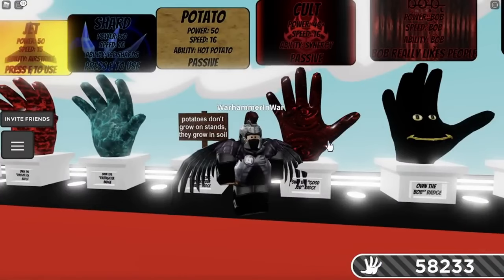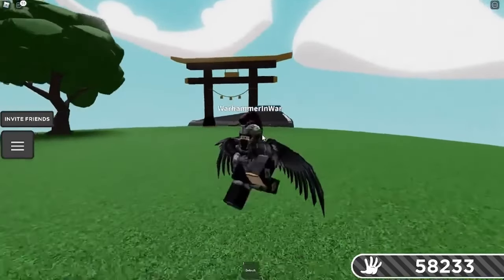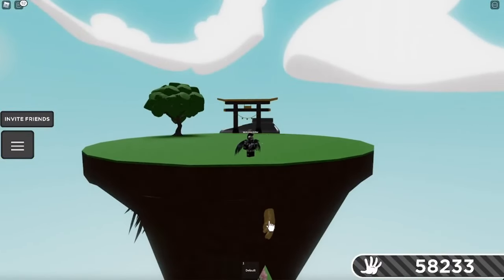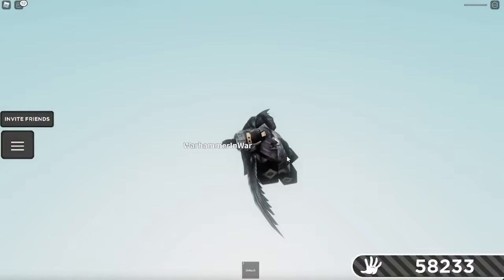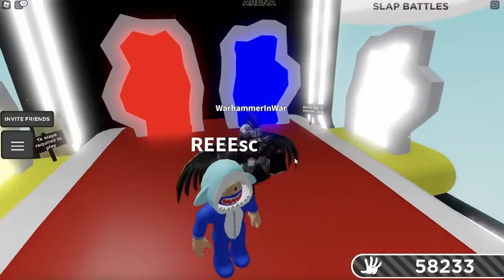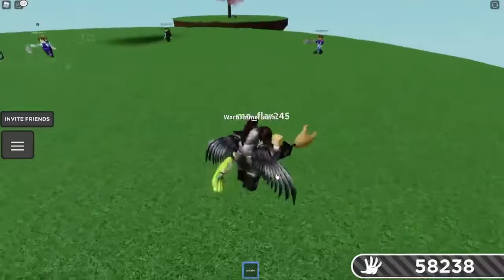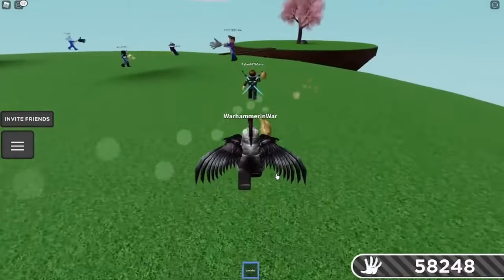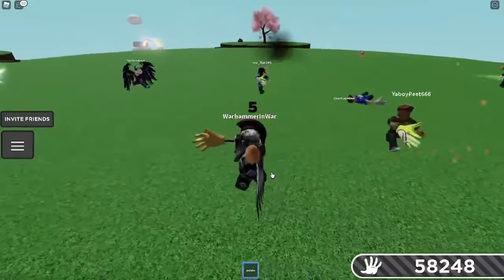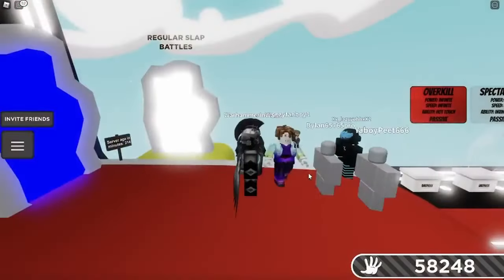The Colt Glove requires you to have the Potato Glove. Go to the default-only arena and find the Potato on the island called Big Chillin'. Click it to get the Potato, then jump into the Void. Once you jump into the Void with the glove equipped, basically you're going to give someone a Hot Potato by slapping them. They need to pass the Hot Potato back to you, and you need to die to your own Hot Potato. It's a Karma kind of thing — you give them a Potato, get it back, and die.